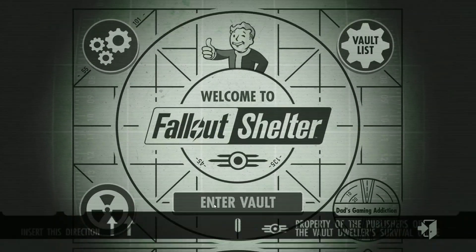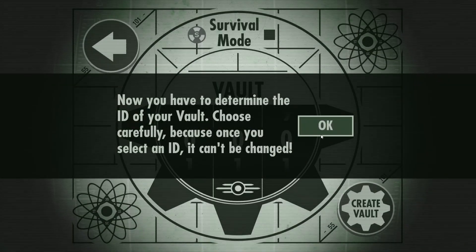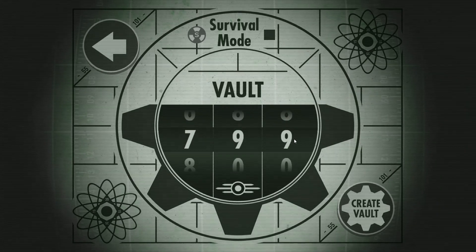Now let's enter the vault. New vault. Choose carefully — I don't really care. How about my birthday? 514 — May 14th. Create vault.